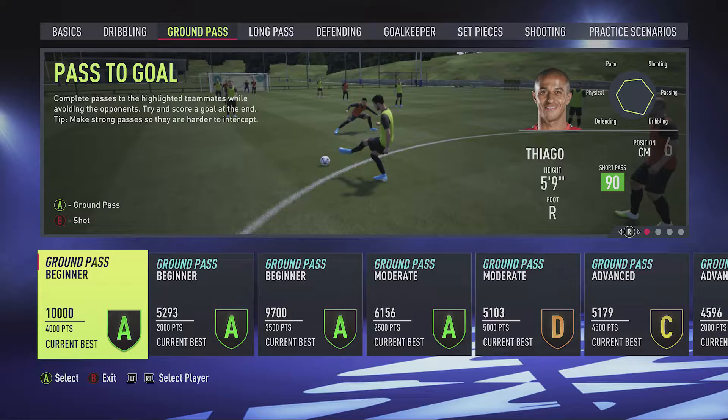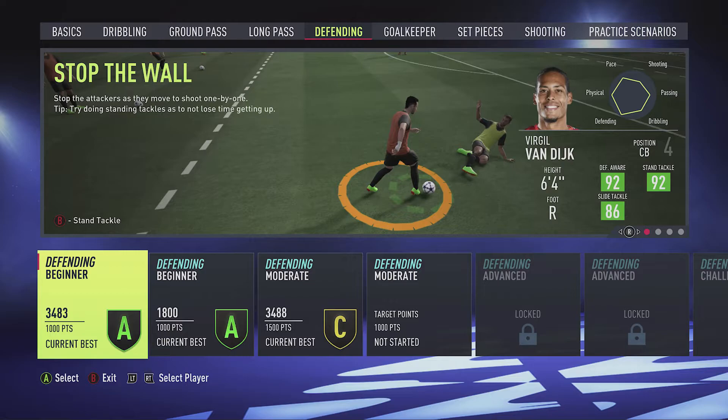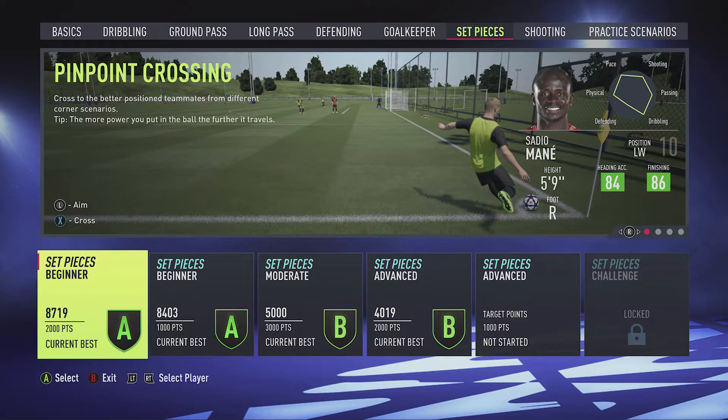So we've got Mane as the default for that, Thiago for a ground pass, Trent Alexander-Arnold for a long pass, defending Van Dijk, goalkeeper Alisson as you would expect. And shooting might be Firmino or Mane or whoever.